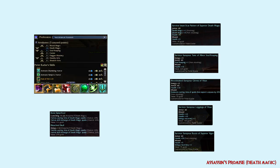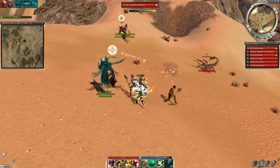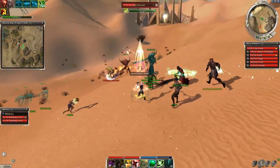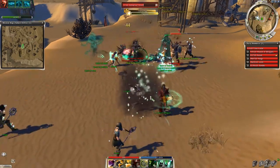Get ready because necros have many great builds and this part is going to be long. First on my list is the classic Assassin's Promise build. As a support you use 'You Move Like a Dwarf' as a finisher, then Assassin's Promise for the quick recharge, and fill the bar with either death magic or curses skills. You can choose from minions or hexes — both are excellent choices.